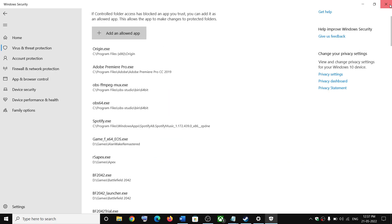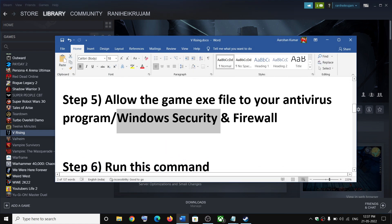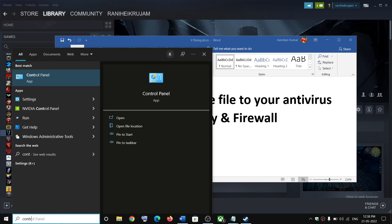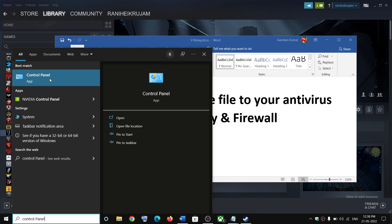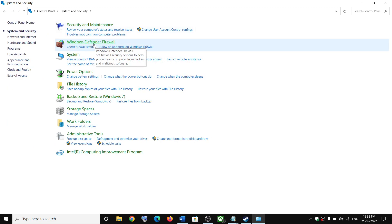Once the game is added, launch the game. The next step is to allow the game through Windows Firewall. Type Control Panel in the Windows search box, then click on Control Panel. Click on System and Security, then click on Windows Defender Firewall.